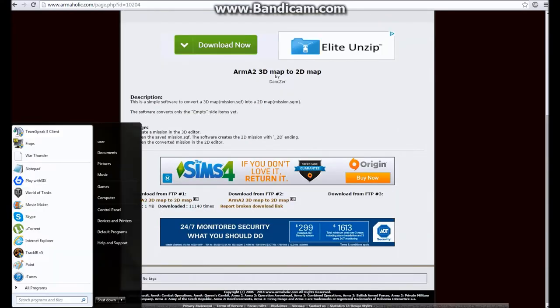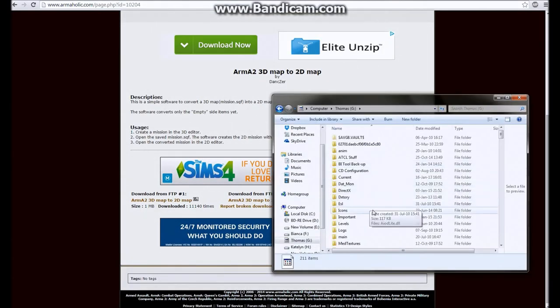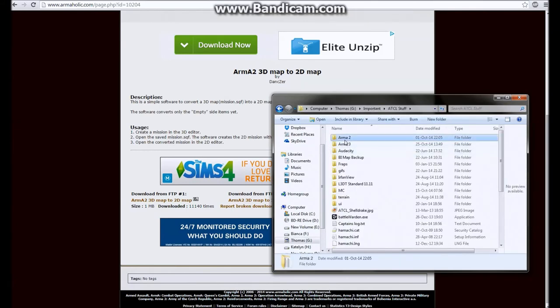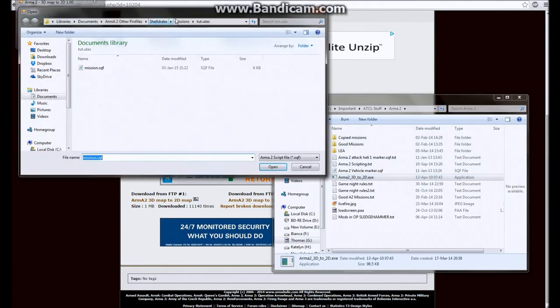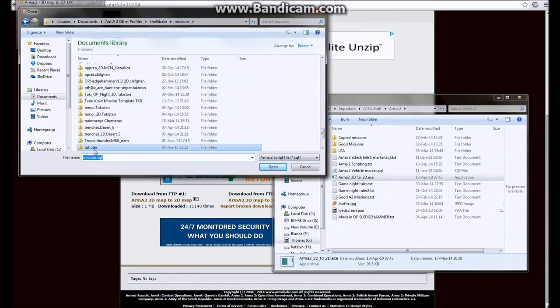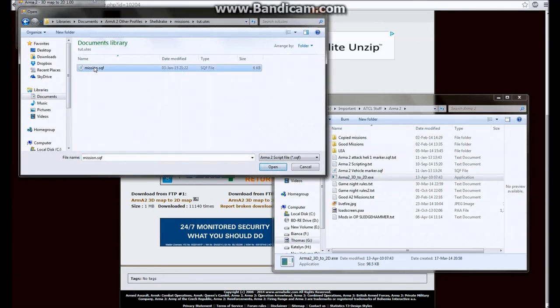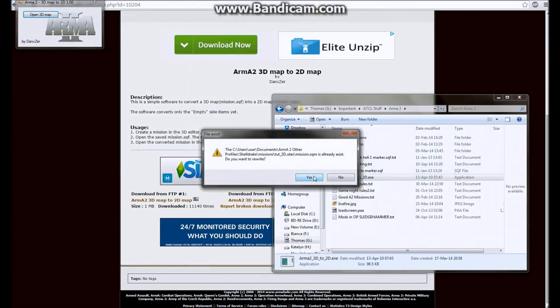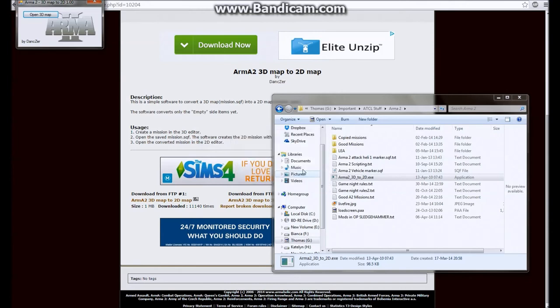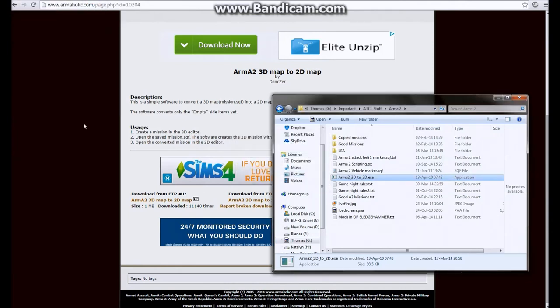I've already got it, so I'll go to my file. You open it up, go Open 3D Map Missions, and find your file. All you have to do is go into your mission folder, double-click on the mission.sqf, and it'll do its work. Easy as that. So that's all for this video — next time I'll go over the 2D mission editor and some simple methods to use there, and give you a general outline of what it could be useful for. Cheers.